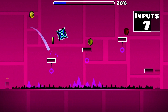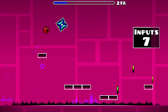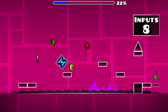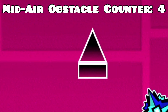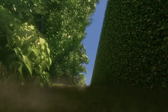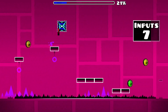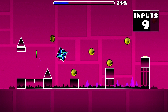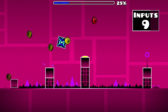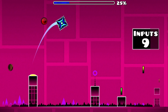As you ascend these platforms, release when you reach the top. Allow yourself to fall until the lowest platform and hold so that you jump twice — this is in an effort to avoid another mid-air spike. Because of that, you need to let yourself descend the platforms and begin an input as you approach the next spike, which you can hold until you land on the jump pad.